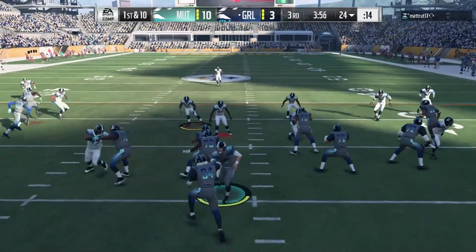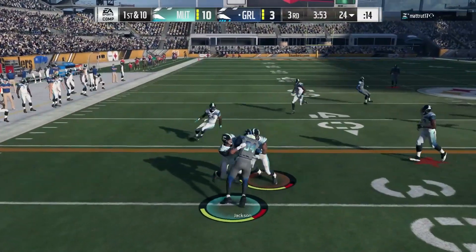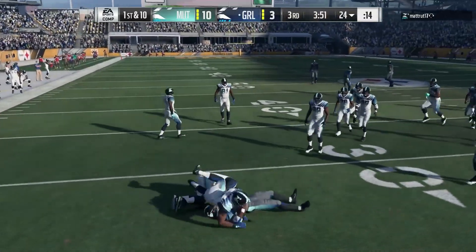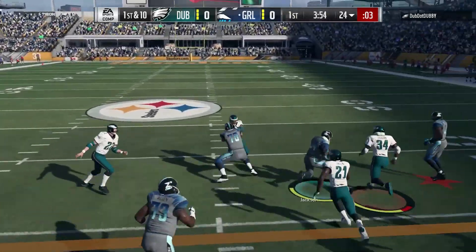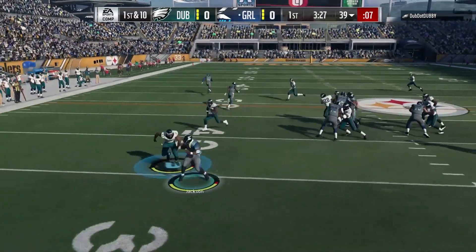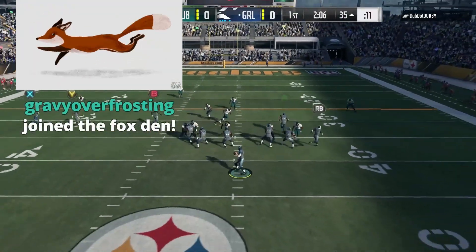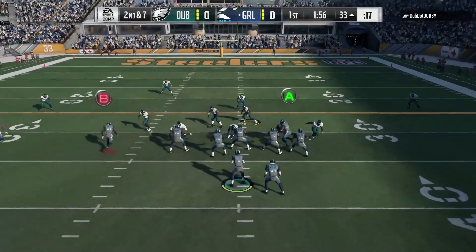But I think the Bo Jackson tight end card is probably a better value because he's better than the other tight ends, with the exception of run block. A lot of tight ends now are used to clear out routes for offenses — like post routes to beat that deep middle linebacker in a cover two. Having him there to clear that out is a pretty big deal.